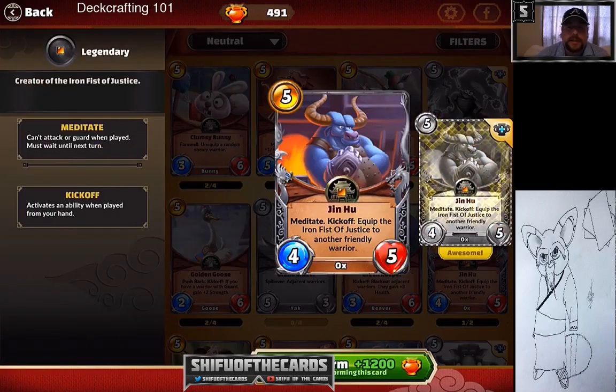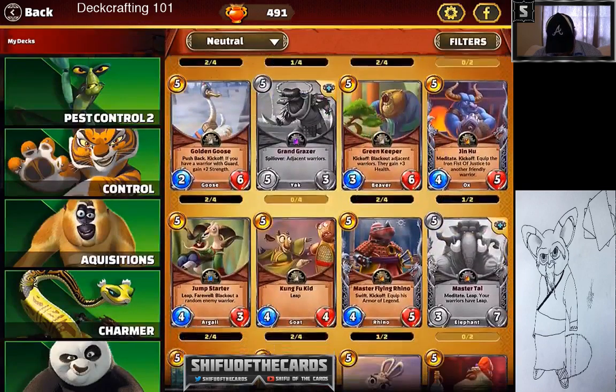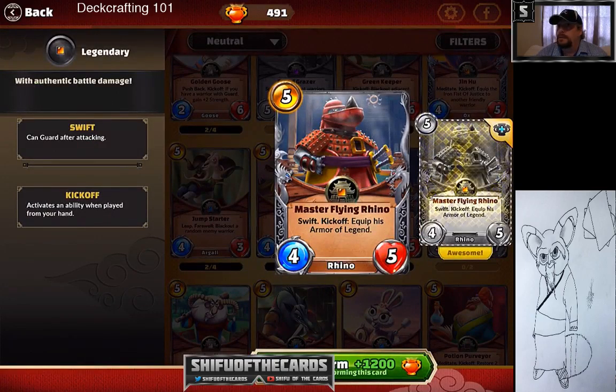Jin Hu is a very good legendary specifically for equipment card decks. A solid five-cost four-five that gives somebody three damage — solid and fun to play with. Golden Goose gets a lot of run in decks — four-six, and it's really solid with pushback. You can't underestimate pushback.